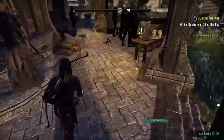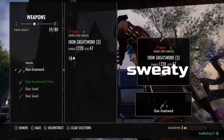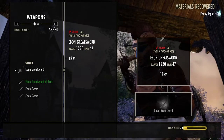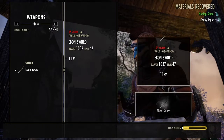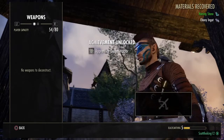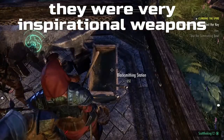Find the blacksmithing station — here we go. What you want to do is deconstruct all of the things you stole. We just got an achievement, and you'll get loads of inspiration from that as well, which is very good.